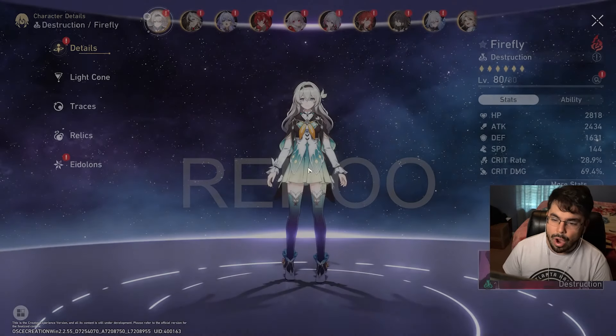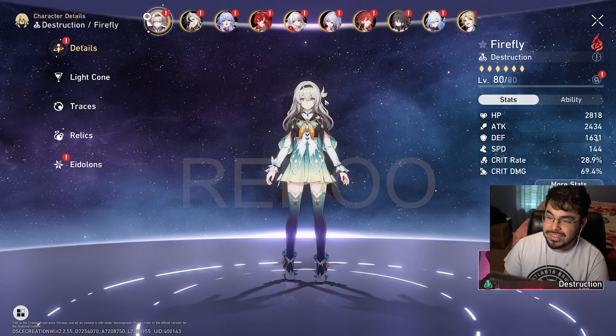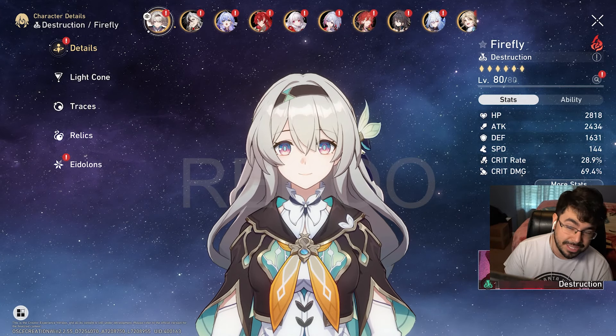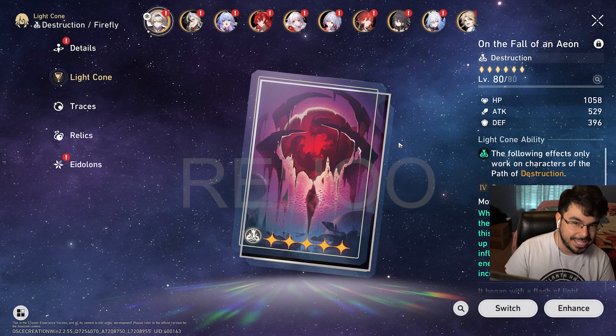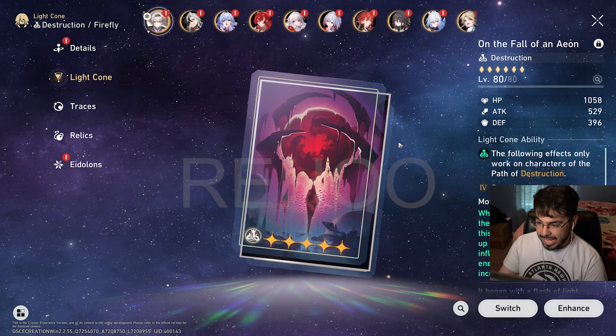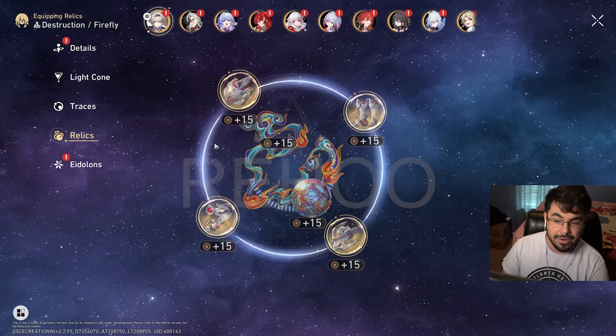We are going to be looking at Firefly and what she does. This Firefly is very, and I mean very, minimally invested. We are talking about an S4 — because you should have S5 if you've been doing Simulated Universe — S4 Fall of an Aeon.